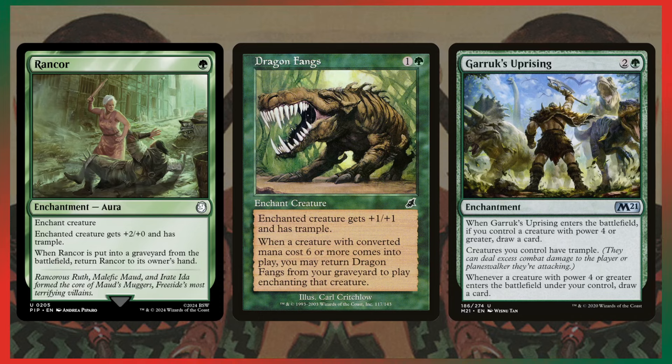These are the three trample cards. Trample really only matters for Rampage 3 or Rampage 4 because opponents aren't likely to have a board full of 1/1s. Dragon Fangs gives +1/+1 and Trample, and it recurs itself from the graveyard whenever you cast a creature with mana value 6 — super great. Rancor gives +2/+0, returns to hand whenever it hits a graveyard, and is a one-mana repeatable effect — great card, and that Fallout art is awesome. Garruk's Uprising gives everyone Trample, and whenever it enters or a creature with power 4 or greater enters, you draw a card. Phenomenal card all around.